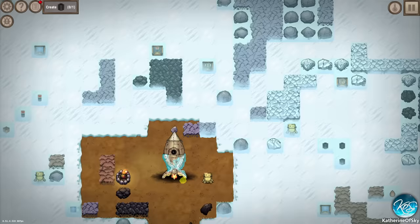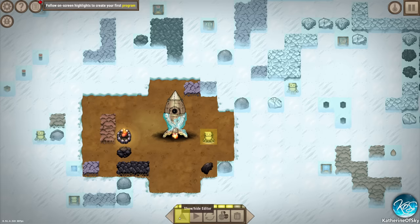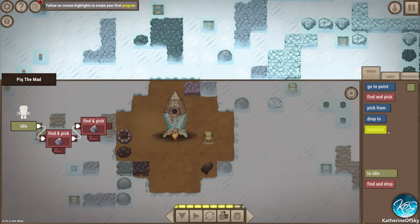So this is Peek the Mad. What am I doing with the coal? Rock with the coal - rock plus coal is a coal brick. We give the coal brick to our happy little friend Peek the Mad. And what are we doing with him? We're going to give him instructions - find and pick rock.